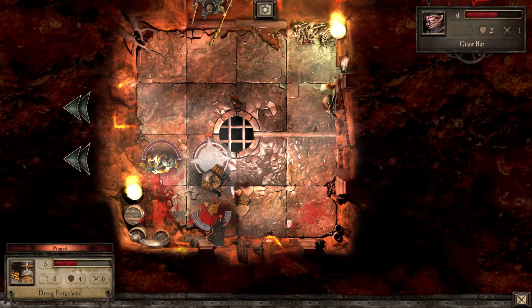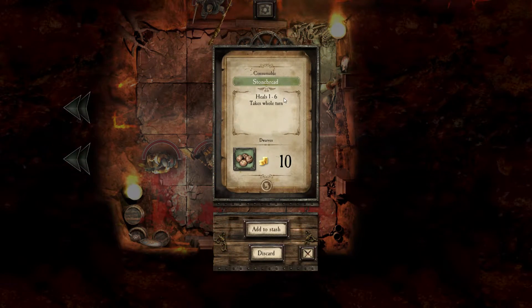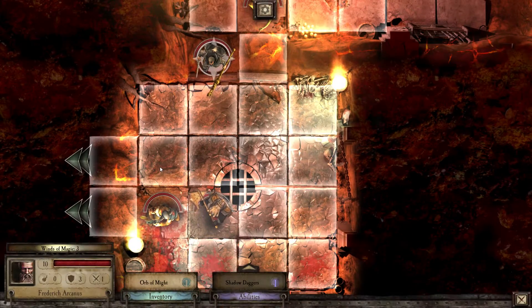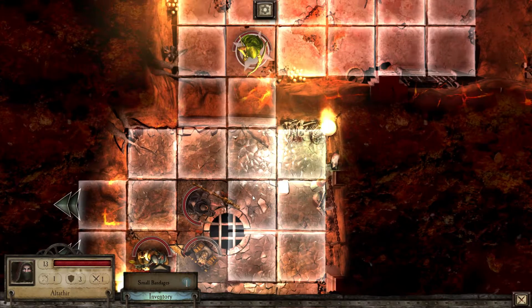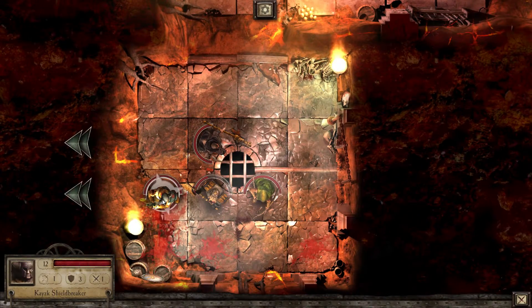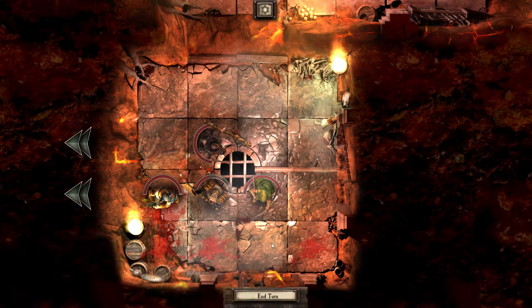We cleared the room and we get some loot — heals one to six, takes a whole turn. We add that to our stash or you can discard it. Let's move our wizard buddy down here, and we'll end the turn.